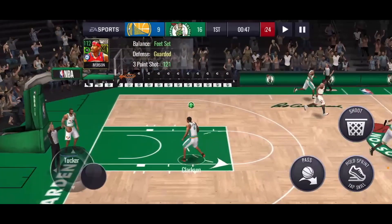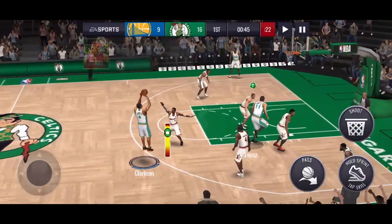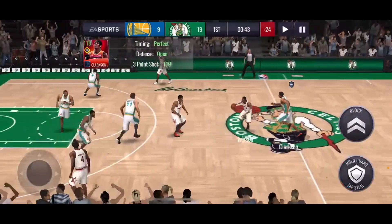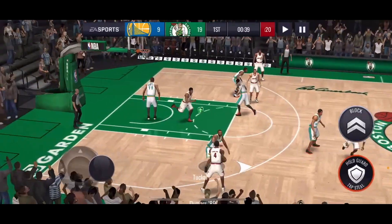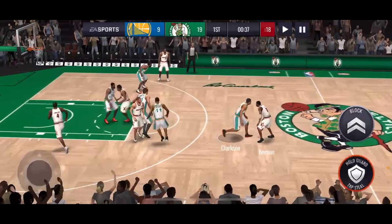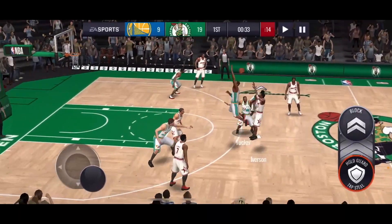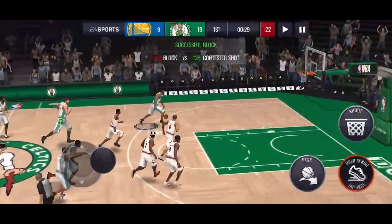AI's gonna make that three right there. We're gonna shoot another three with Clarkson because he's been on fire — he's gonna knock that one down again. Even with those little base stats, all the boosts we have really do not matter — it really does not matter. Look at that block by Jordan Clarkson. I'm gonna get back to Tucker.